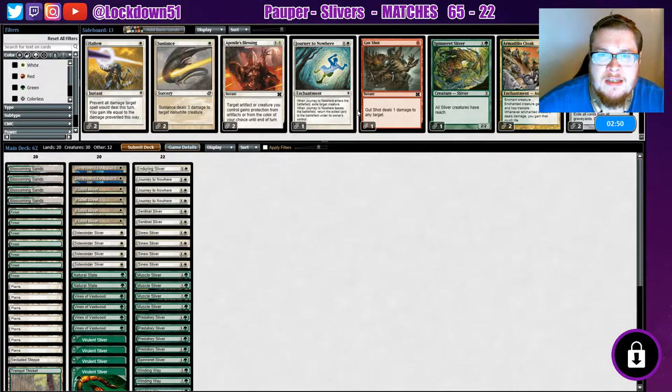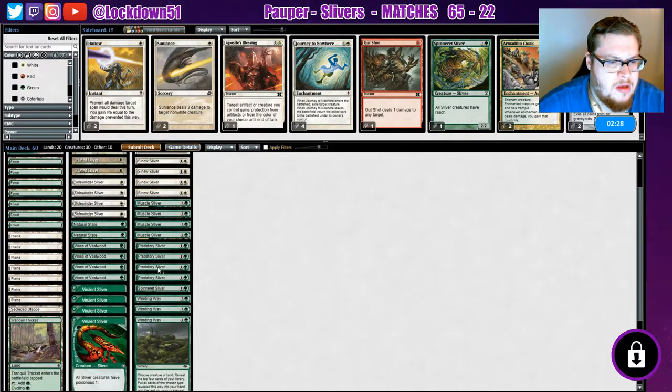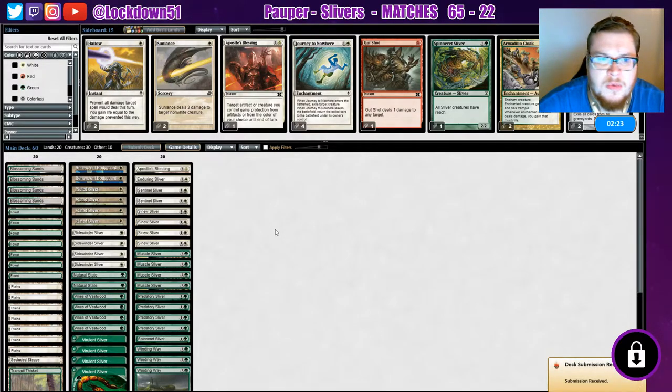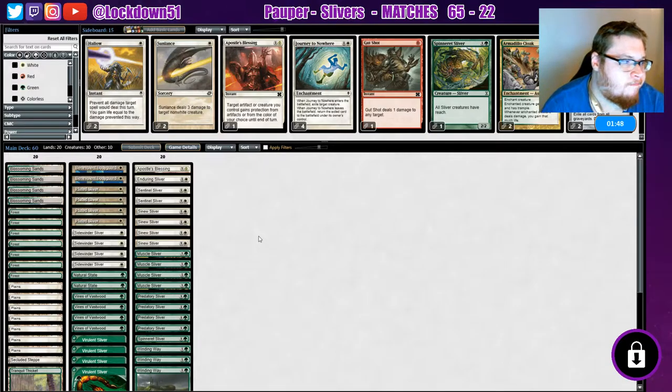What else do we want, what else did we see? Looks like journey's not gonna be super useful — cut those. An apostle's blessing is better than nothing, just gives protection from a color — sure. I think I like everything else, we'll just keep this and see how we can do. Dimir prison — we had a good hand for it though, we had plenty of refill, just kept dropping creatures.